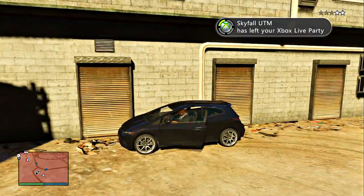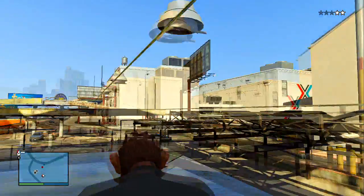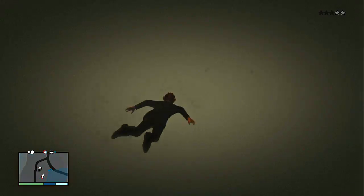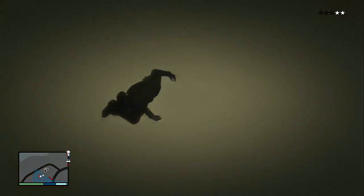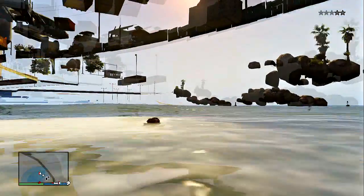You guys are going to need an SUV or so, park it behind the building, and then quickly just jump on top of it and jump into the building, and you guys will dive right into the water. Once you guys go back up, you'll be swimming on top of the water, like under the map.